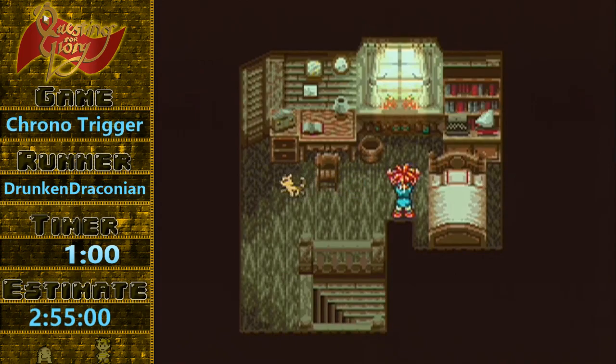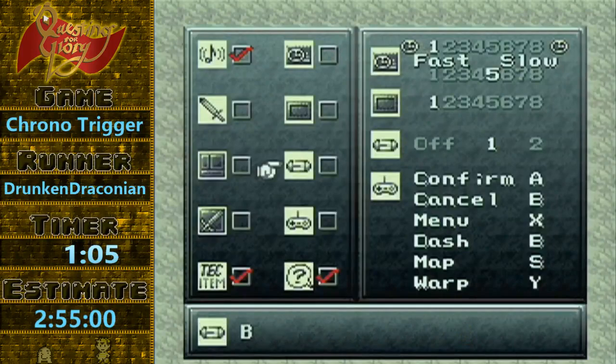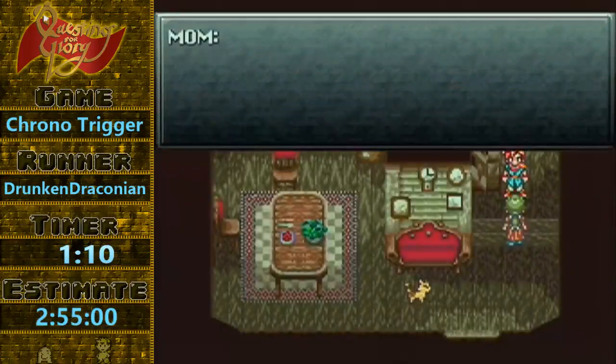In the first menu here, we're just going to set up our battle speed cursor on memory. Again, pretty standard RPG fare.